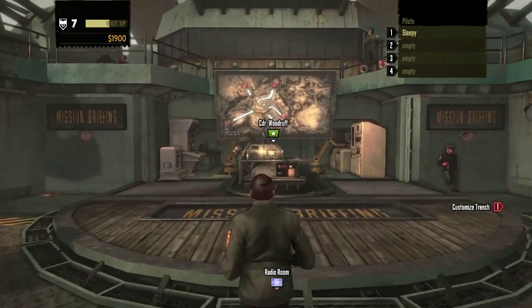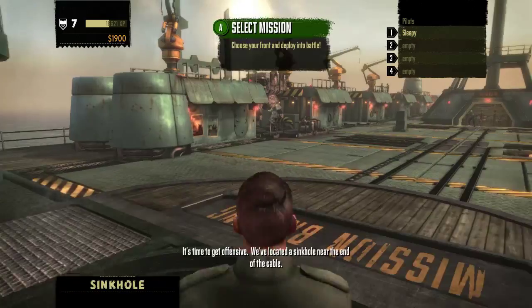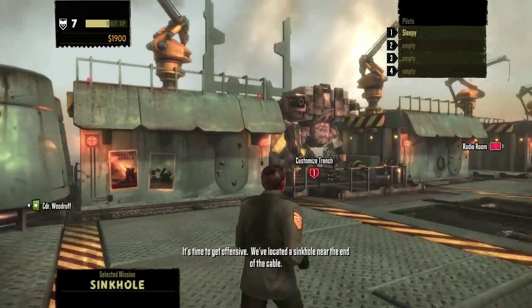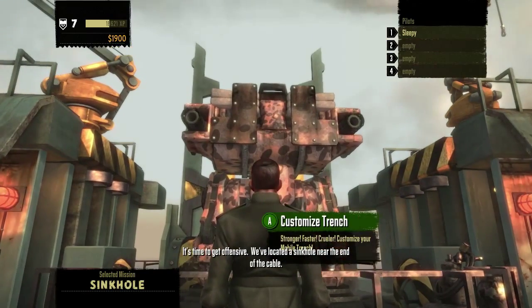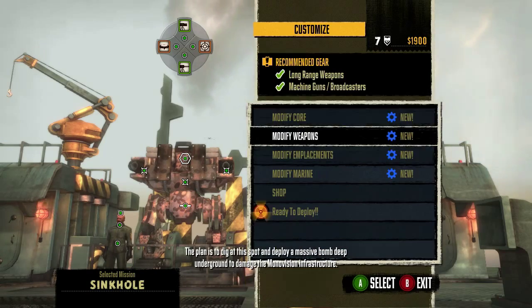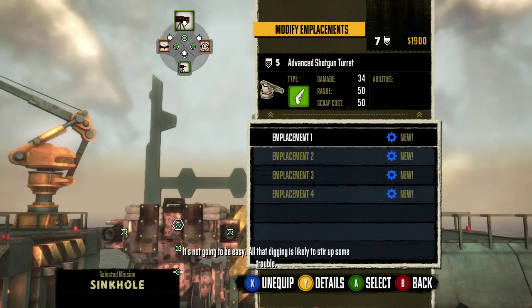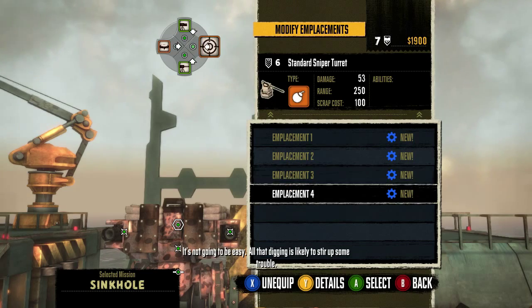Welcome back. We're going to be getting a gold on Sinkhole this time, which is not much different from the strategy before — I just need to do better. We've got double rippers, a Sailor Mark III chassis with sprint legs, advanced shotgun, advanced machine gun, cluster mine layer, and standard sniper turret.